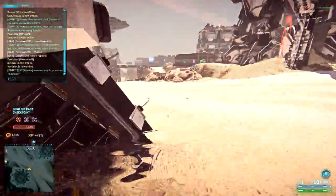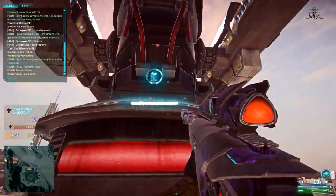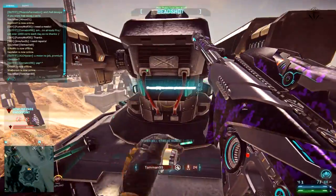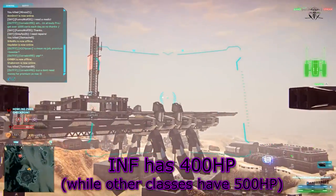This class has two special abilities. The first one is to become invisible for a certain amount of time. The second one is to hack enemy terminals or base turrets so they are usable by your faction. On an interesting note, this class has 20% less health than other classes.